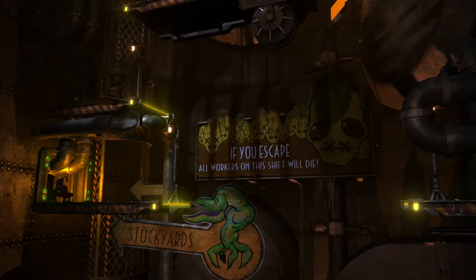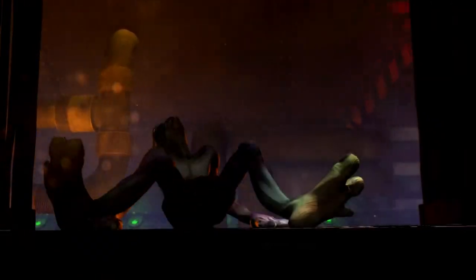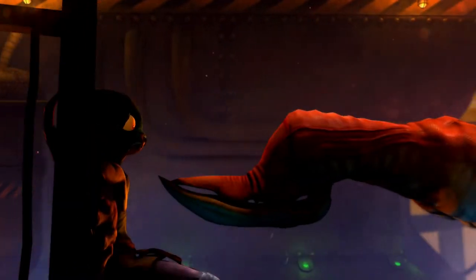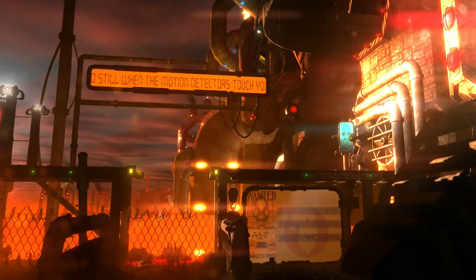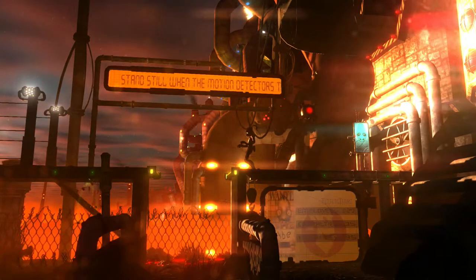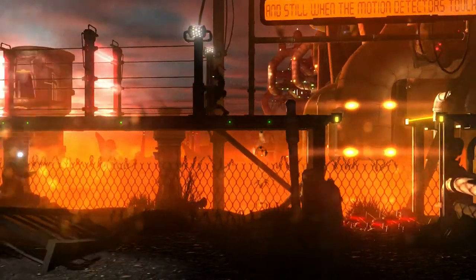We've got another doorway here with a crouch. We're progressing this way now, though I think we missed stuff to the right. Those are the things they use to make the other food - I can't remember what they're called, but they're like animals in their world. Odd World - like worm dogs. Stockyards. Okay, stand still when the motion detectors touch you. There's mines at the bottom there so we need to jump over them. This is a motion detector here - when this comes towards me, stand still.